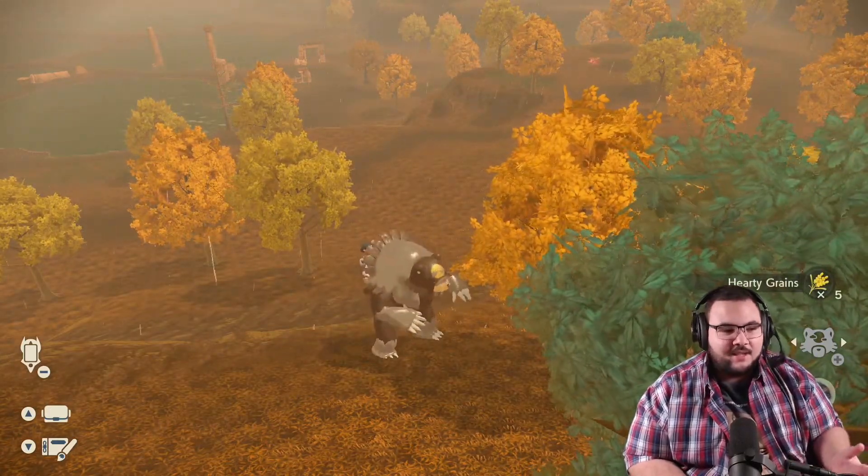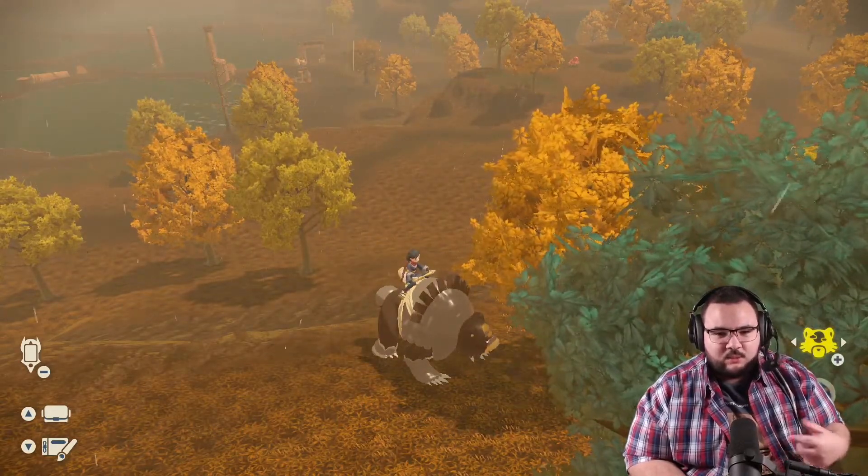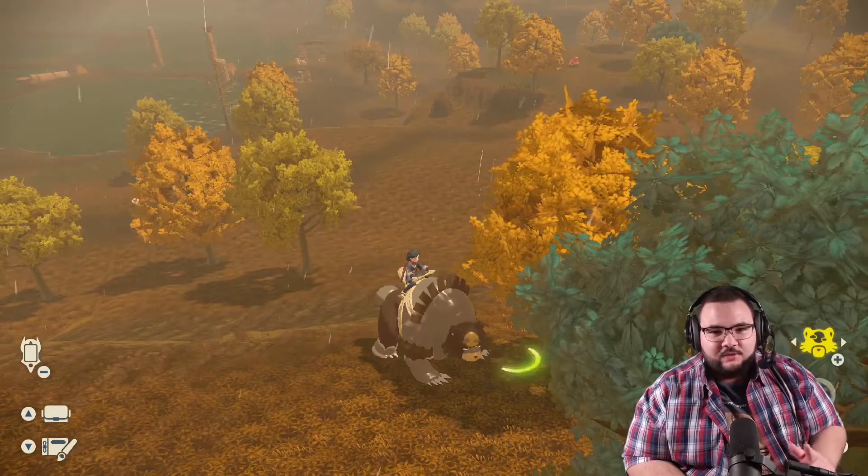We got five hearty grains, which kind of sucks — that's not the item we're looking for. But you just have to repeat the process in whatever area you're in until you find a Peat Block.